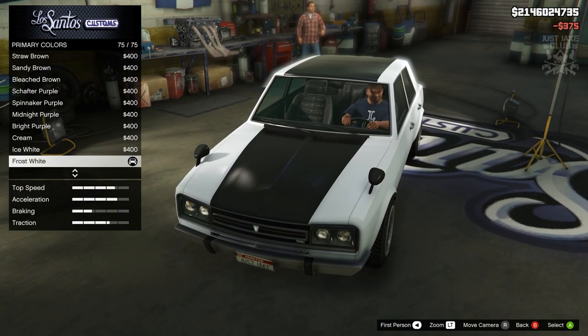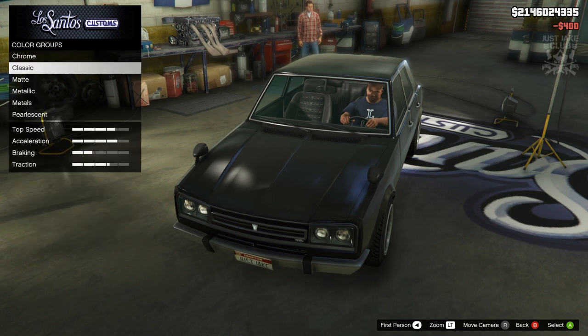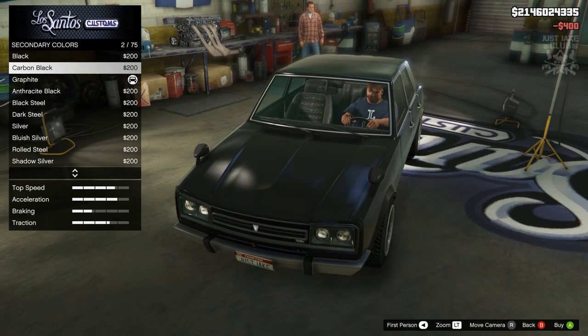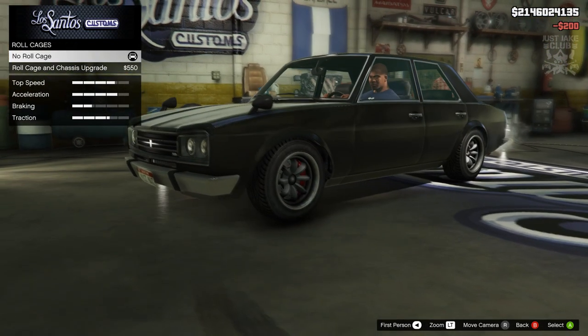Then we move on to the respray. We're going to go to primary color, select classic, and purchase black. For the secondary color, also go to classic and purchase black as well.